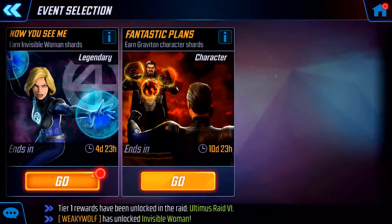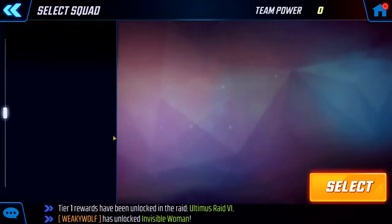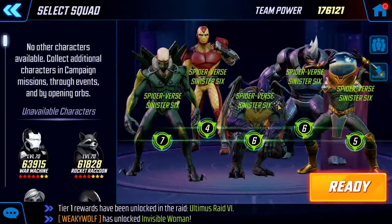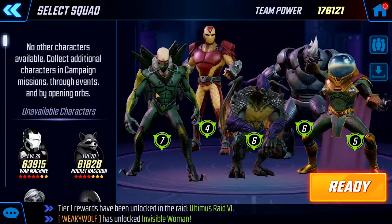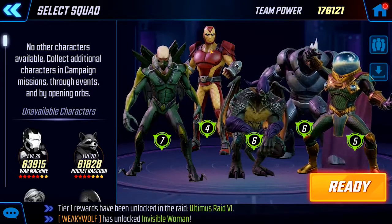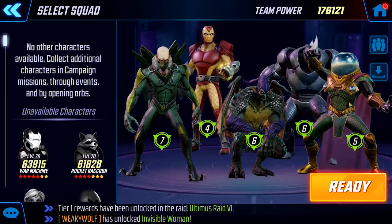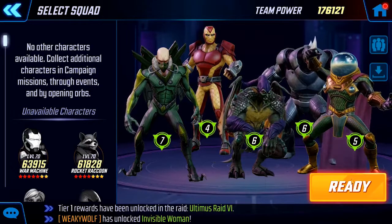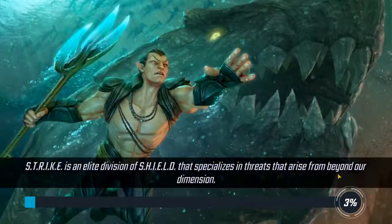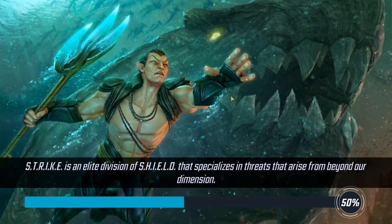So real quick, this is the placement order I've chosen for my team — relatively simple. I'm trying to protect Shocker and Vulture, making sure that the people around Rhino either can take a hit or are okay to die. I'm not quite sure what to expect out of the fight, so I want to make sure I'm defensive first.